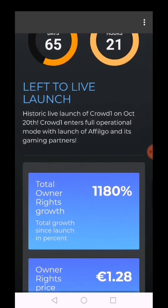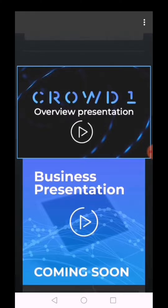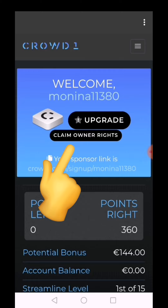Let's see what will happen. This 'Claim Owner Rights' happens every Friday midnight. Usually 'Claim Owner Rights' doesn't appear, but since it's Friday midnight, the option is there. So we have to click this.